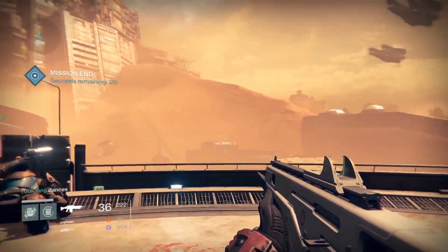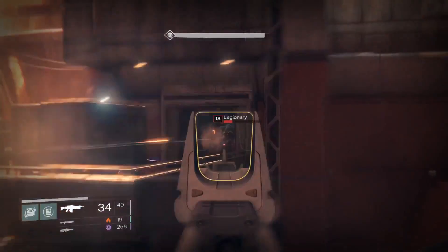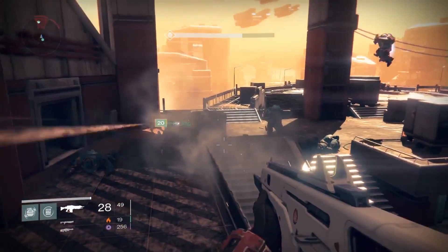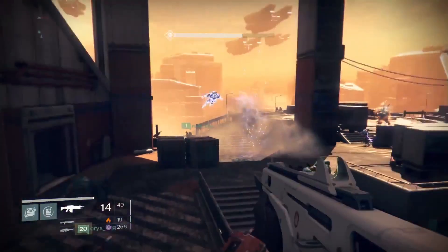Dust Palace is set on Mars and available at level 18. These not-so-friendly types are called the Cabal. They're digging into the ancient city of Freehold to find an AI warmind and do all sorts of diabolical stuff with it. You and your friends, as Guardians, are here to stop them.